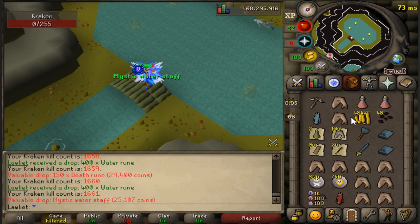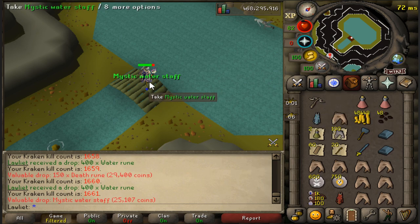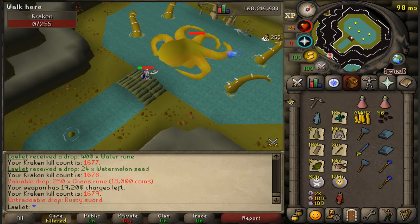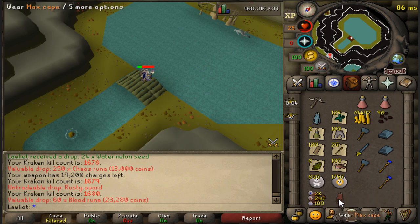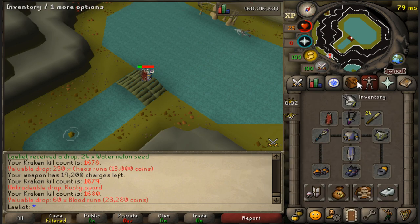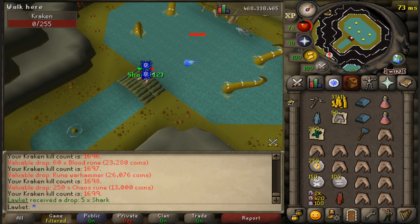Mystic Water Staff — another item that'd be good for high-alching, and another shark is going on the ground. I think we're done with our first trip. I'm going to go ahead and head to the crafting guild to bank and get some more supplies. We have 47 kills left. And that is kill number 1,700.